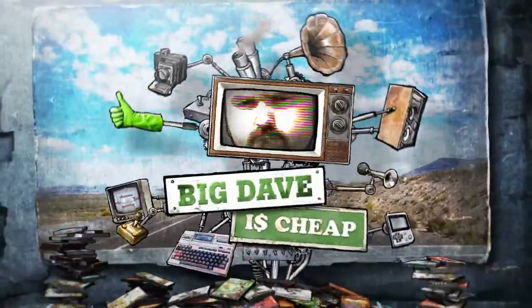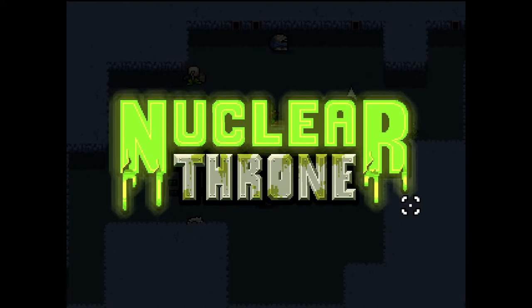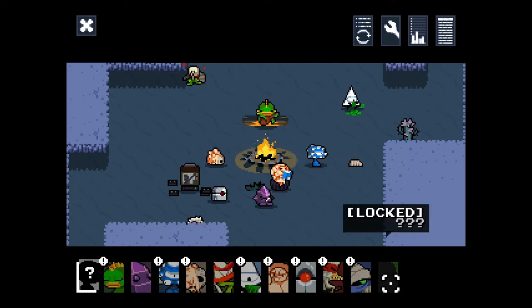Hello Internet, it's Big Dave here and we are back with more Nuclear Throne. This time around we're going to get a little bit ambitious — we're going to try to unlock Horror. Horror is a new character added a couple patches ago, unlocked through a very specific set of actions. Horror is the first character you actually need to defeat in order to unlock. Other characters are unlocked through simple things like getting 100 kills or making it to the sewers, but Horror has to be spawned through a certain set of actions and then defeated.